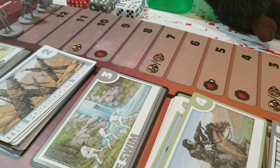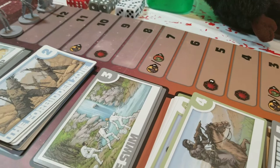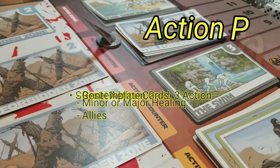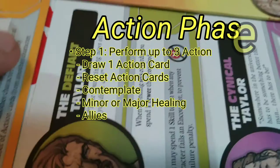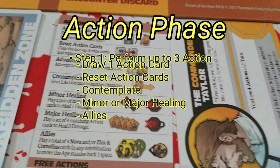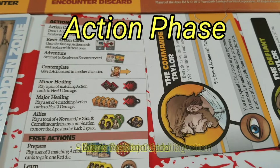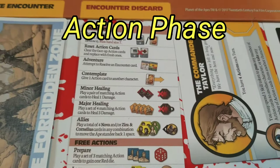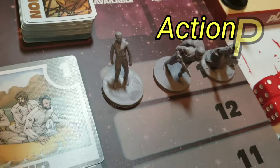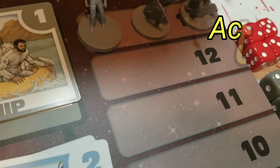That is the Start Scene Phase. The next phase is the Action Phase. Each player gets three actions per turn, which can be taken in any order and repeated. For example, you can take the Contemplate action three times — each time you can give one action card to another one of Taylor's aspects. You can also spend an action to draw an action card. There are always two known cards available face-up, plus you can draw blindly from the top of the deck.